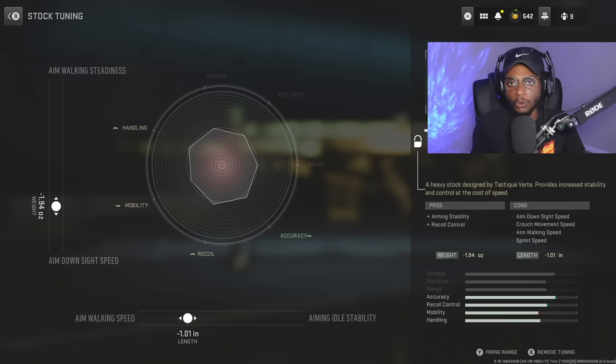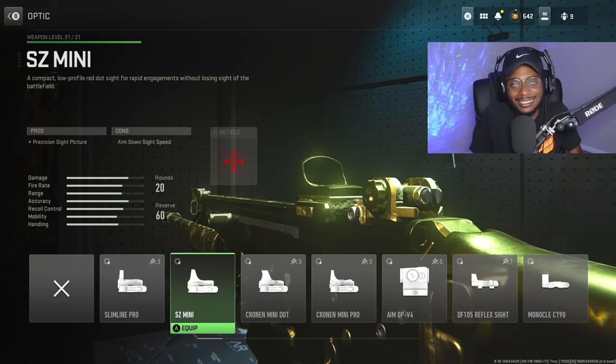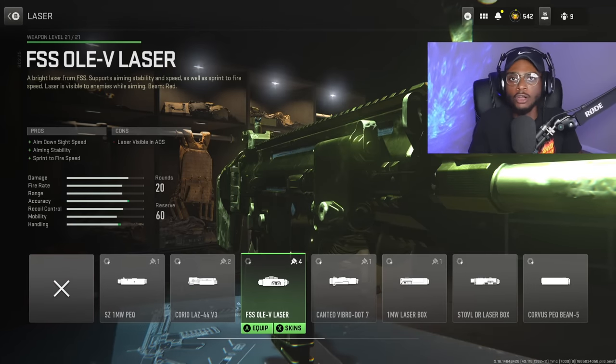We are not running an optic because we simply don't have enough room, and the iron sights on the TAC V are crystal clear. We're also going to skip the laser because this is going to be a strictly long-range build that you can run-and-gun with, but it will be dominant at medium to longer ranges.